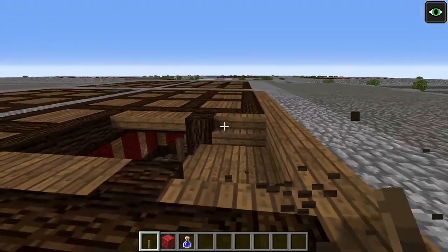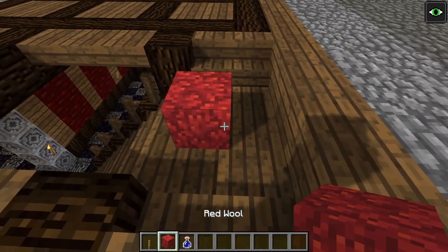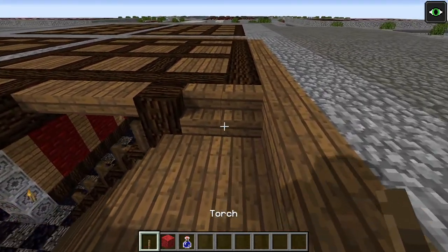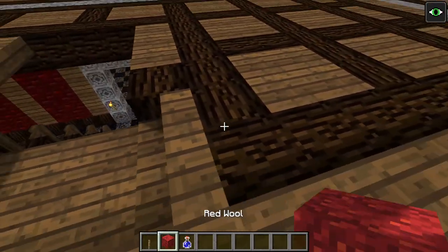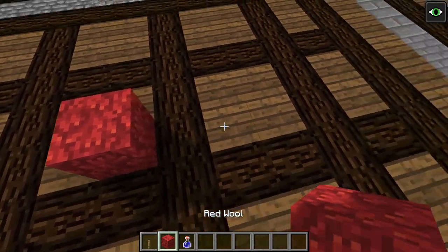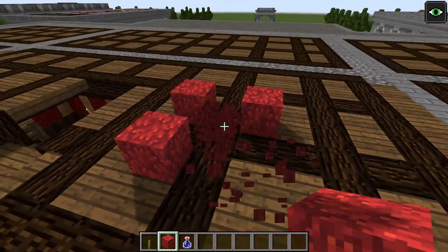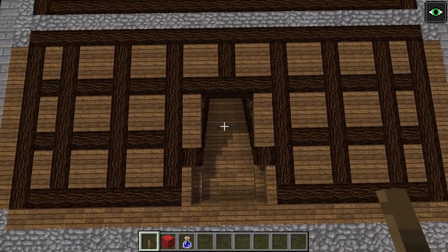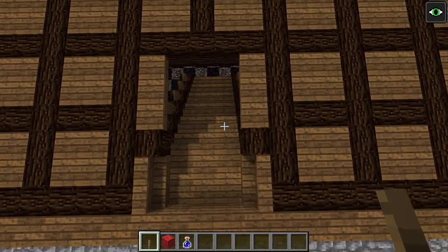The last detail to cover here is we have the landing for the stairs — a two-by-three landing again — and we have small stairs over here. On top of this, we will be putting in our checkerboard pattern of obsidian and bedrock. Unless you're building it in survival, in which case you will want to use basalt and polished blackstone.